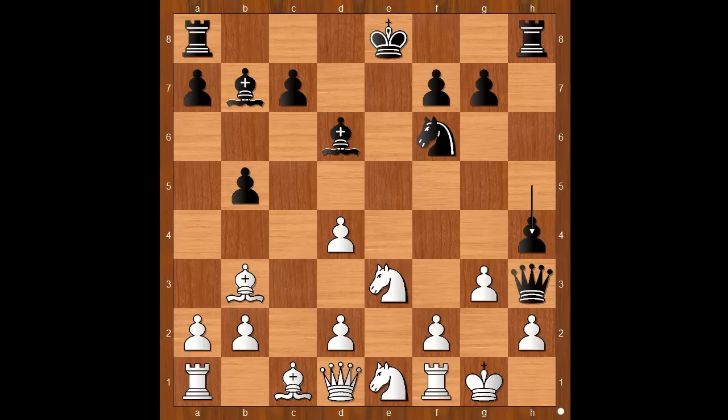H4. Black is threatening h takes on g3, and after pawn takes pawn, queen to h2 checkmate. So Belsitzmann played queen to e2 — when pawn takes pawn, f takes on g3, and the queen will guard the pawn on h2. This is now the most interesting position of the game. It is black to move. What would you do? Please pause and find the best continuation for black.